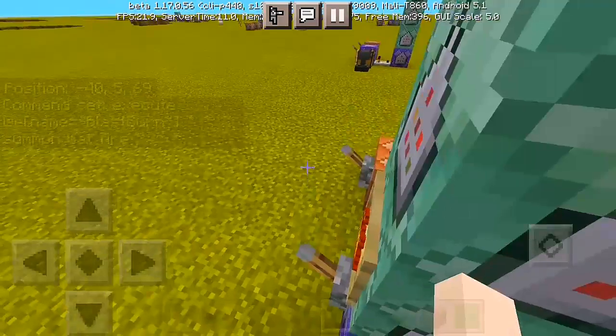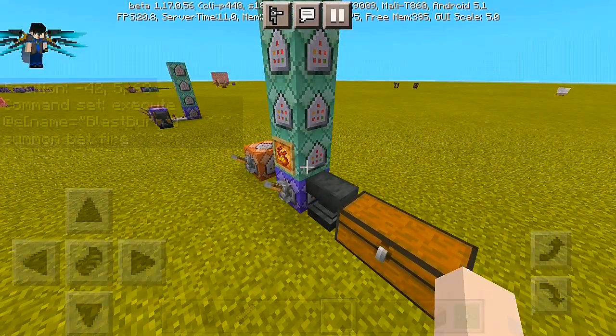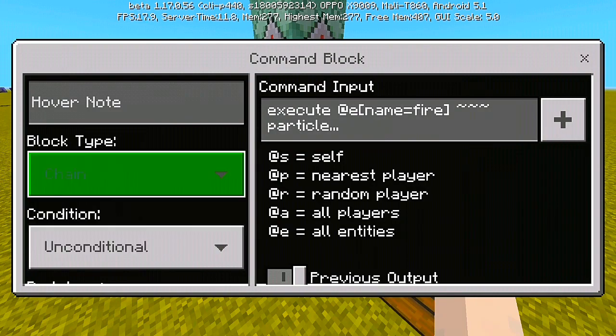For the second command, we have: execute @e[name=fire] run particle minecraft:mob_flame_single — without spaces. Put it to chain, conditional, and always active.